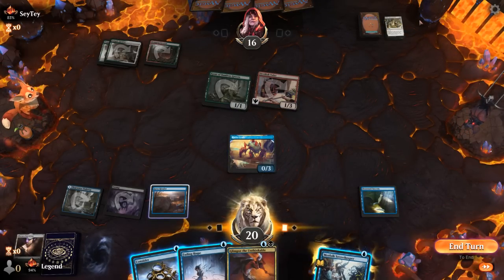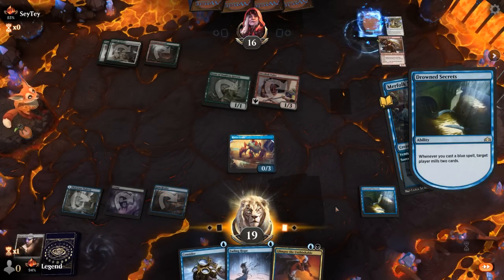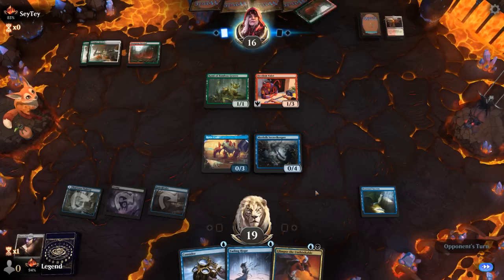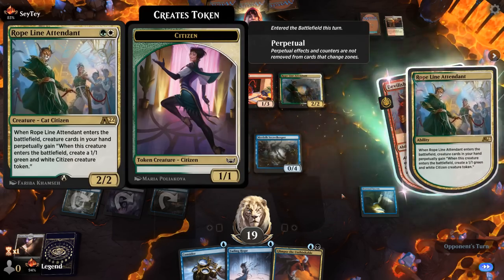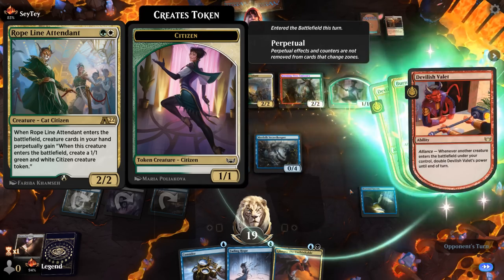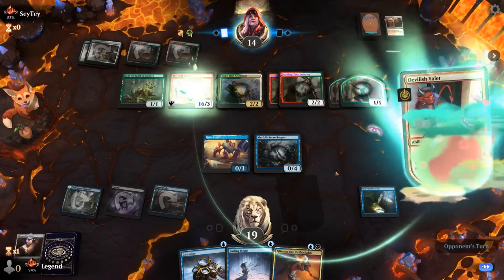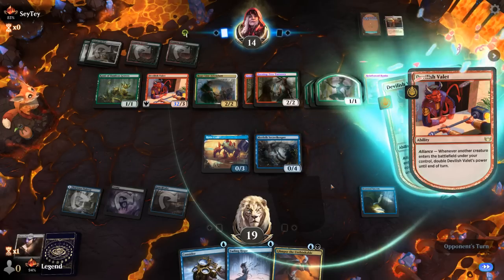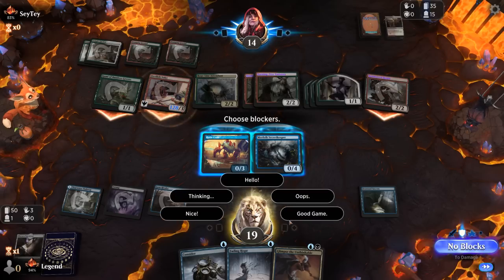Alternatively, I could play Secret Keeper — it doesn't seem like the opponent is going to deal infinite damage with the Valet. Opponents are down to 35 cards. A Ropeline Attendant enters — when this creature enters, create a 1/1 green and white citizen creature token, so a Burning Tree makes an extra token and the Valley goes up to 8 power. Another Burning Tree comes down and I guess I should have kept up Fading Hope — a lesson learned. Did not know this was a card that existed, and we didn't mill one to have a look at it first.